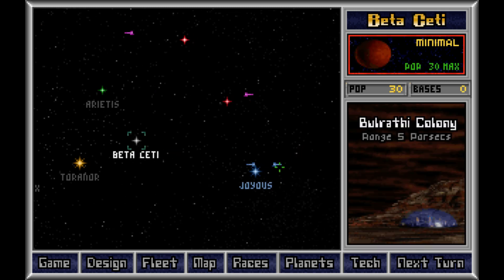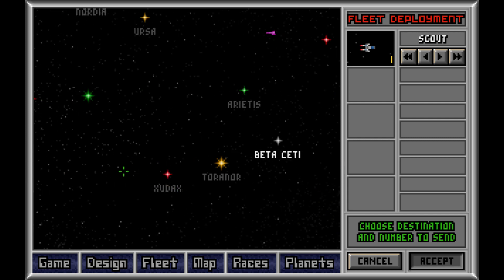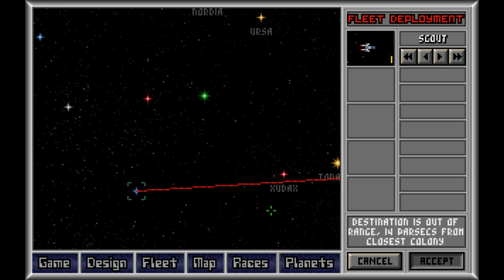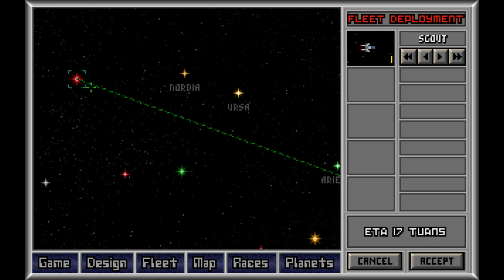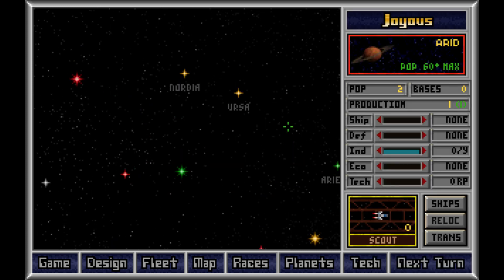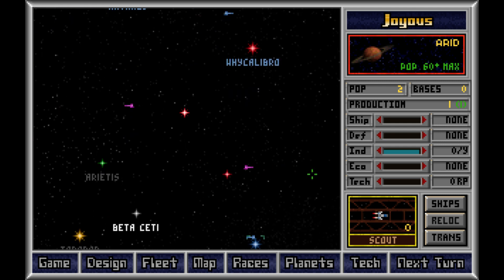Beta SETI — our scanners are picking it up, so we actually know something about it. We're gonna be in a situation where it's quite difficult to invade the Bulrathi. You need a lot of people, because they're so good at ground combat. So I'm not pumped about that.